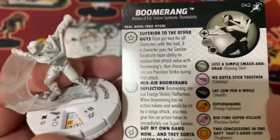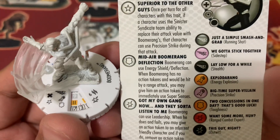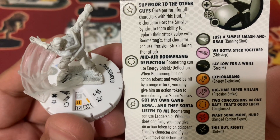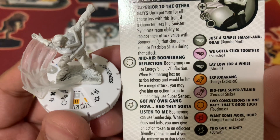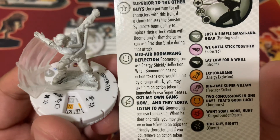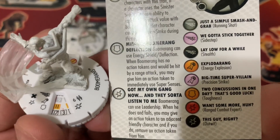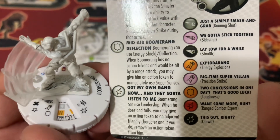He also has a special defense: Mid-air Boomerang Deflection. Boomerang can use Energy Shield Deflection. When Boomerang has no action tokens and would be hit by a ranged attack, you may give him an action token to immediately use Super Senses. So it might be worth it, especially if he is on the top dial or going to be KO'd by that attack — better use Super Senses anyway.